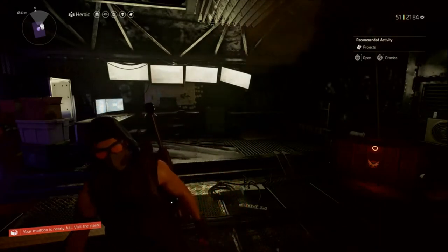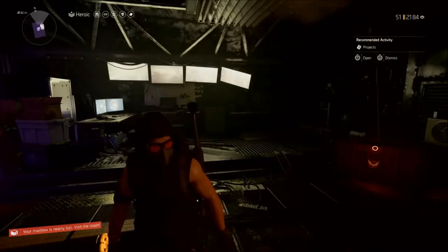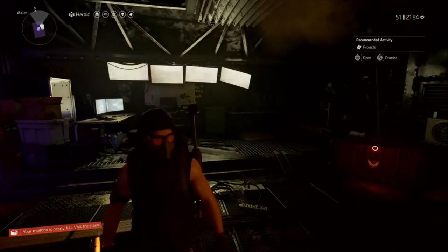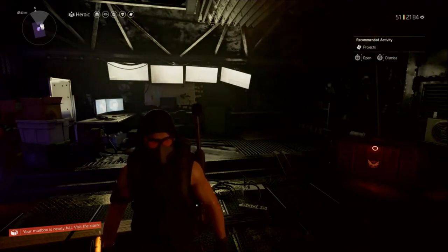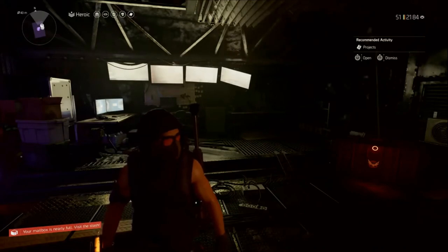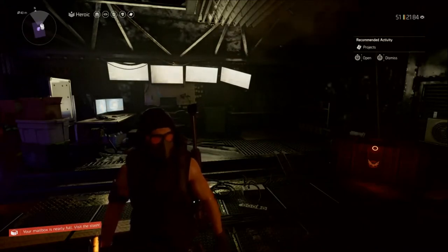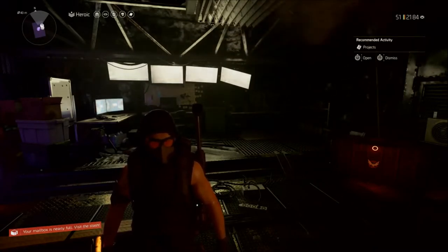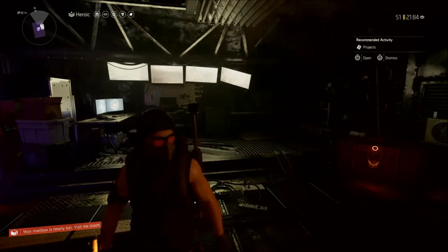What you gotta do is activate all your directives in the open world and then enter the Dark Zone. When you go into the Dark Zone, the directives should be turned off and the bonus XP from them should be turned off too — but that's not the case here. What's happening is the directives go off but the bonus XP stays, so once you hit landmarks you're getting 125% more XP.